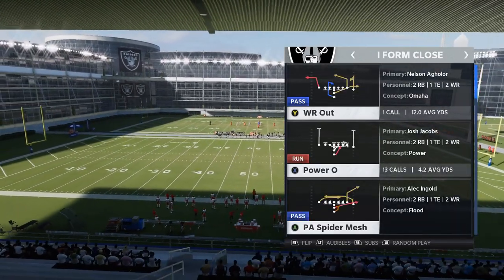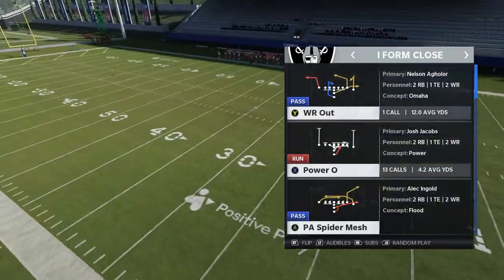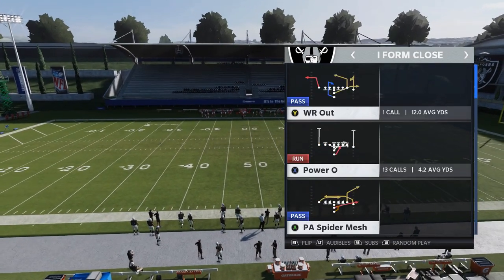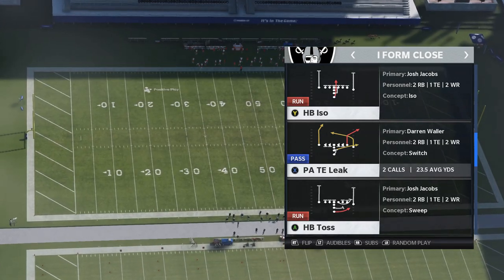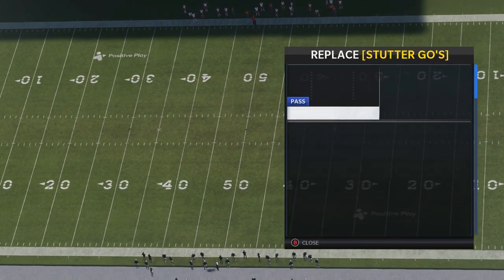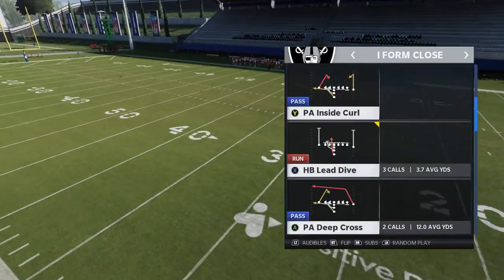I'm thinking of putting out a full scheme the day before or after Christmas — either from my Patreon or Join Now community. Let me know in the comments whether you'd prefer Raiders or Saints. Now, for our audibles: the halfback stretch, the lead dive, the power O — which is probably my favorite — and the toss. Those are four really solid run plays to work with.